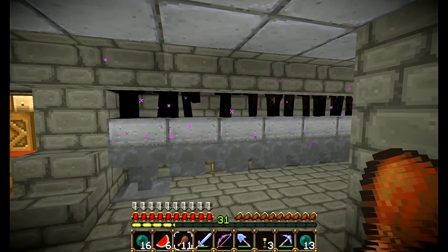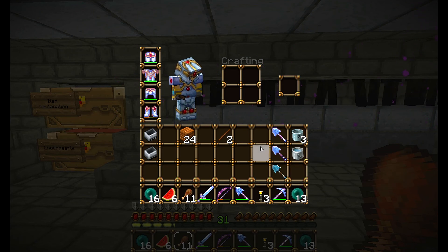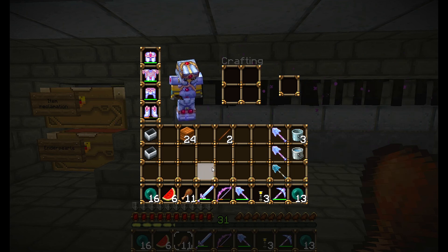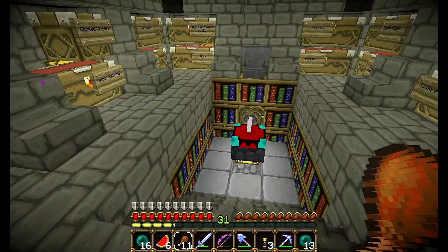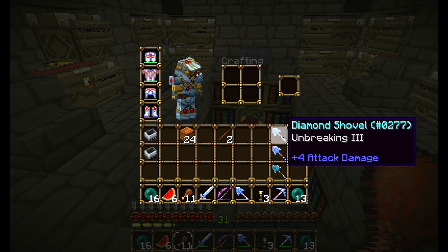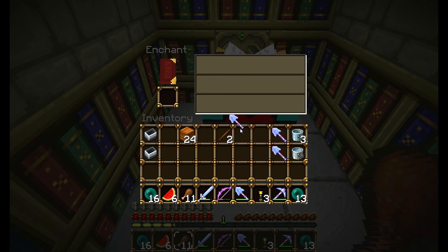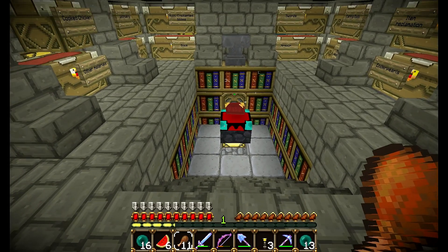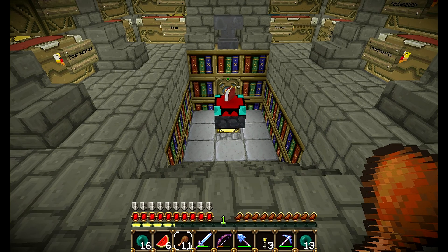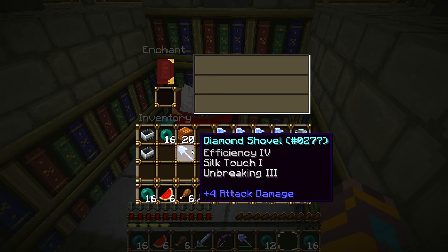I'm now here at the enderman farm. I need to enchant a diamond shovel — I need silk touch on it because I will need a lot of grass blocks for my builds. I did some progress at the tunnel with the water and want to place some grass blocks there. I already enchanted two shovels but only got unbreaking and efficiency. After seven enchanted diamond shovels, I finally got one with silk touch. Yay!